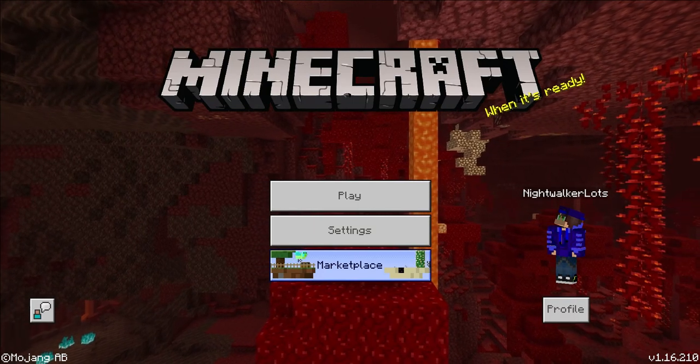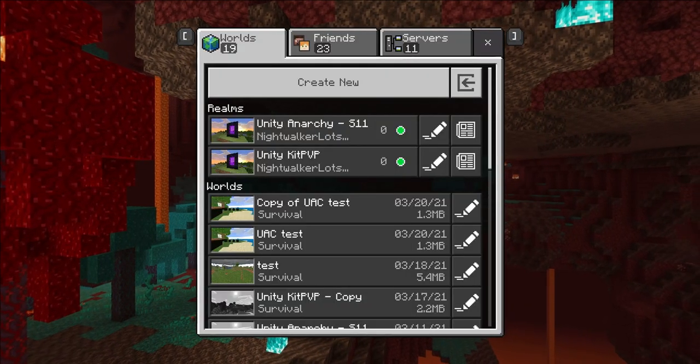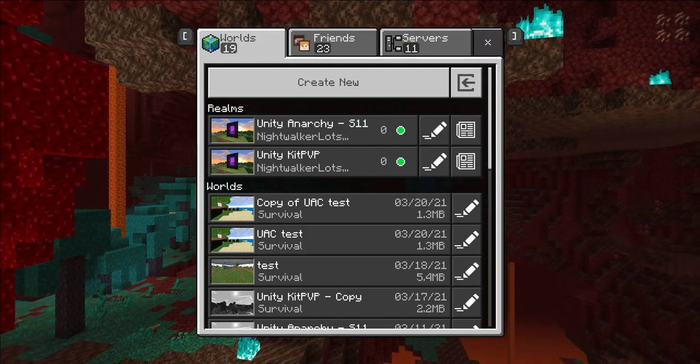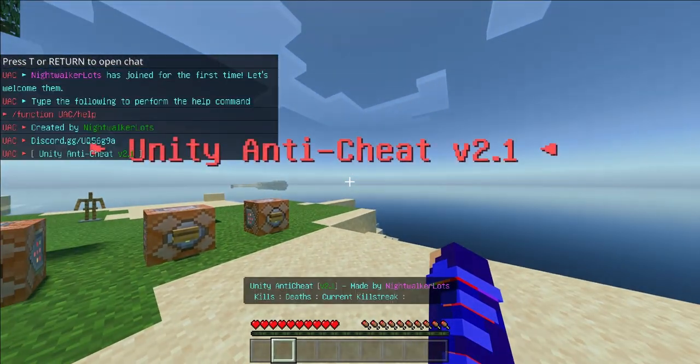I've been working on an anti-cheat called Unity Anti-Cheat, or UAC for short. This anti-cheat doesn't actually require any command blocks or ticking areas — nothing like that. All you need to do is import a behavior pack and you're good. As soon as we join, after a few seconds, we want to be met with this little screen right here.